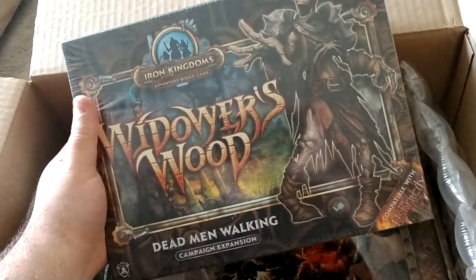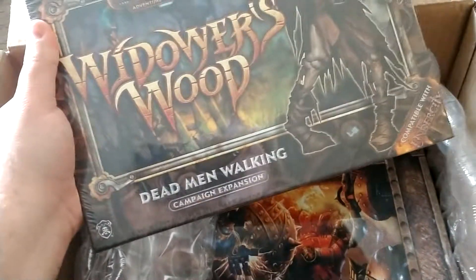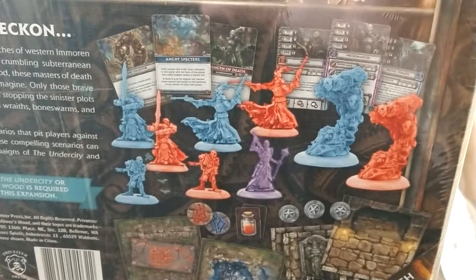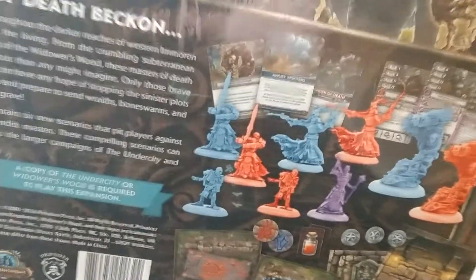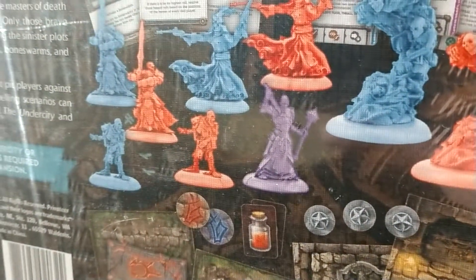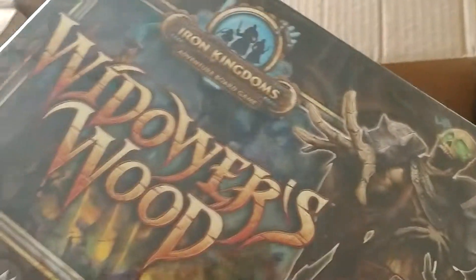I mentioned Privateer Press already in this video, but also in another video about upping your game and looking at Privateer Press board games. This is another one of their board games, Widower's Wood — specifically the expansion Dead Men Walking. The reason I got this is for all the incredible skeleton minis inside. On the right, they even have a bone golem-looking miniature. They've got a couple with pistols, which aren't that useful to me, but I know exactly what the sculpts are for the skeletons with two-handed swords. This box comes with 21 different figures. I'm also really intrigued by the sculpt of the purple guy — kind of a necromancer-looking figure — because you can't have too many bad guys. This was a great deal, again from the Black Friday sale.